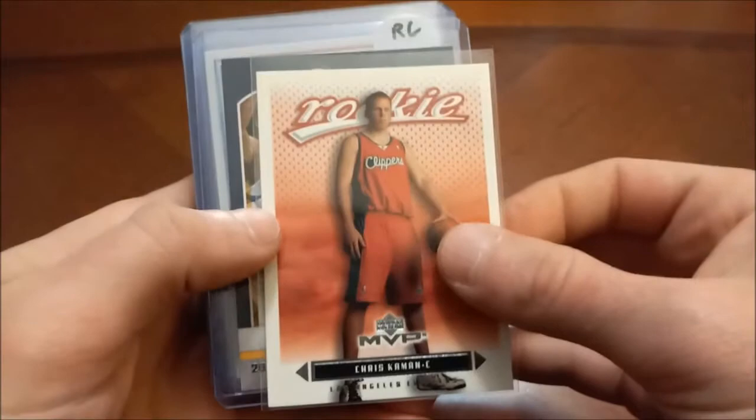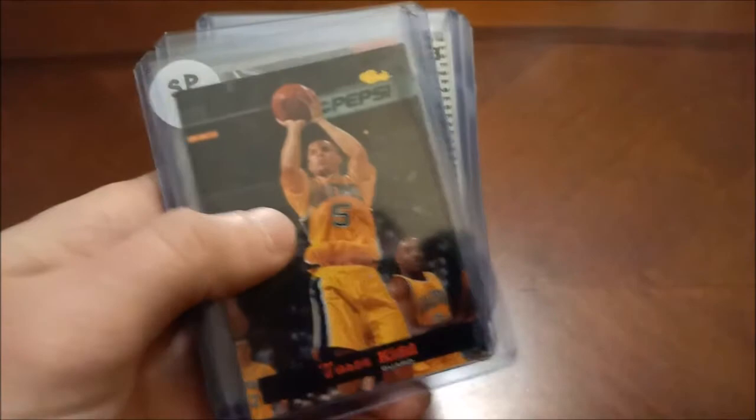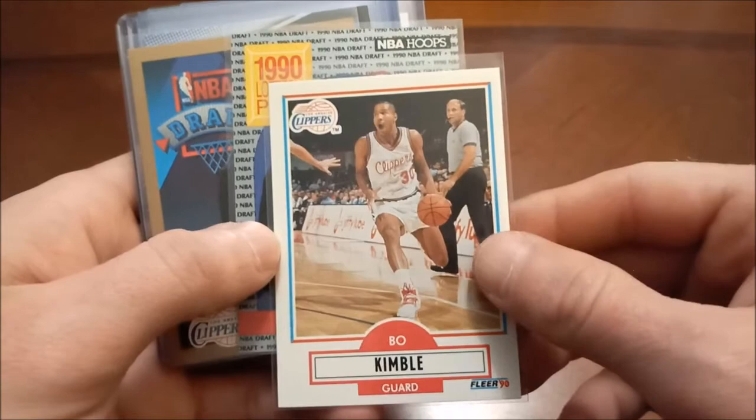On to the K's. Chris Kaman — he actually is a former All-Star, believe it or not. Etan Thomas. Sean Kemp — I think I have almost all of his, missing his Skybox is the one I need. There's his Hoops. Jason Kidd — 94 Classic Draft, there's the short print animated card and the game card, and here's another nice one out of 94-95 Skybox, and then Ted Williams Collection. Bo Kimble — I'm a fan of the ESPN 30-for-30s and he's featured prominently in one of them. He was a pretty good college player, so I put him in my PC.